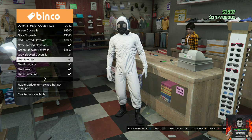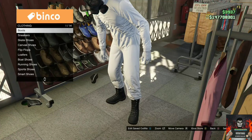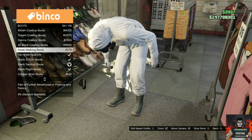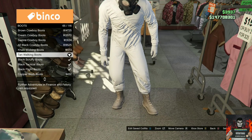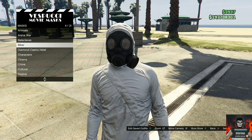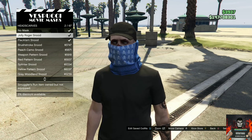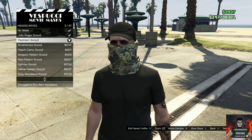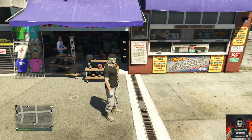Once you purchase the heist coveralls, go over to the shoe section, go to the boots, and purchase boots that let you keep the heist coveralls. If you don't like the boots I purchased, just choose any boots that keep the whole outfit. Then make your way over to the mask store, go to the category called headscarves, and purchase the first three headscarves. Back out from the mask store and you should see the heist coverall pants on your outfit.